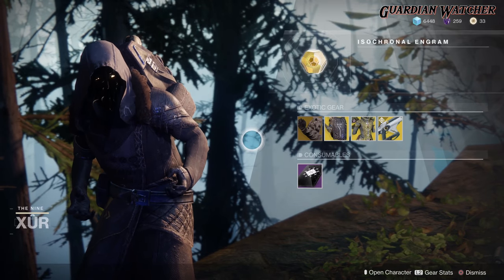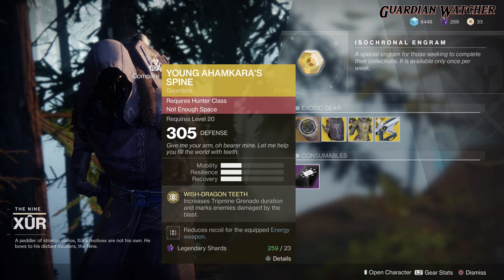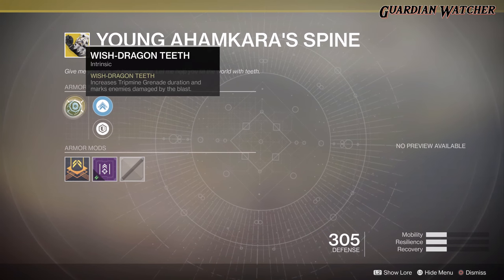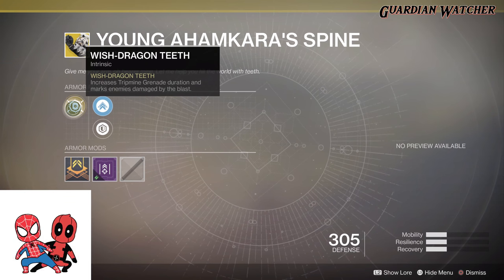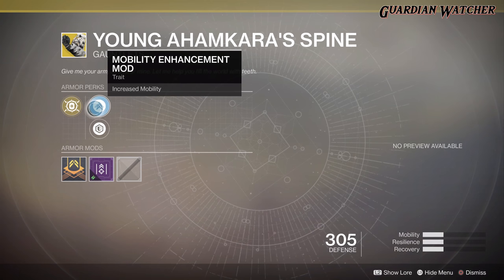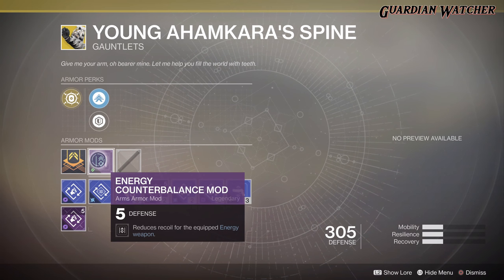Like always, we're gonna start with the left hand side. We have the Young Ahamkara Spine for the Hunter class. This comes with one mobility, one resilience, and one recovery. The intrinsic perk is Witch Dragon Teeth, which increases tripmine grenade duration and marks enemies damaged by the blast. Then we have Mobility Enhancement mod, Pastel Reinforcement mod, and Energy Counterbalance mod.